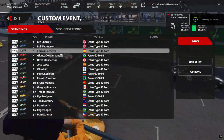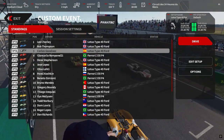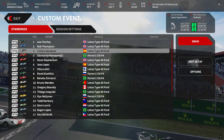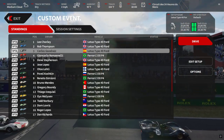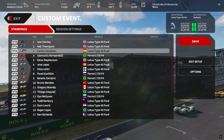Right, here we go. We're in XTC's Lotus along with the Ferrari — they're up there. Lotus Type 40, the Ferrari 330 — we're at Le Mans, four laps. Let's get going.